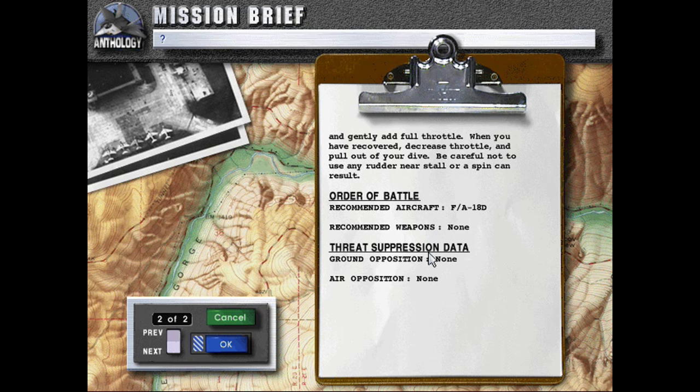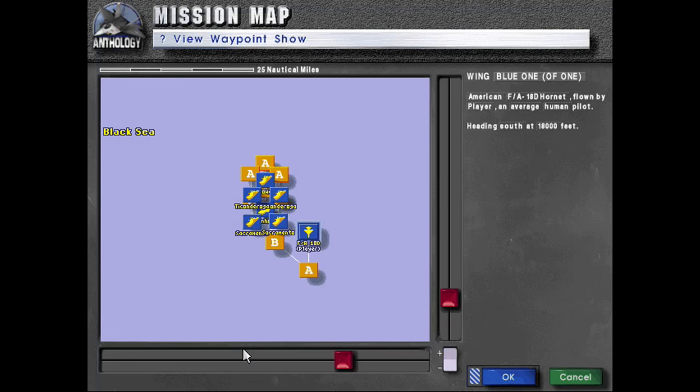Be careful not to use any rudder in your stall or a spin can result. Order of battle: recommended aircraft F/A-18D, recommended weapons none, threat suppression — no ground opposition, no air opposition, none.